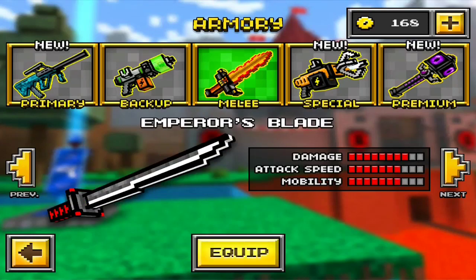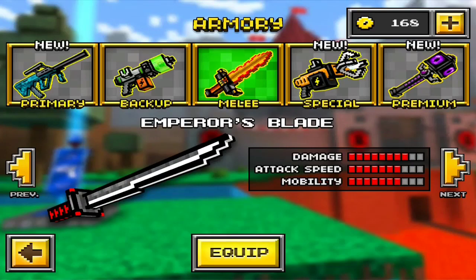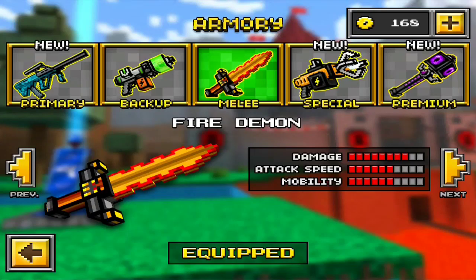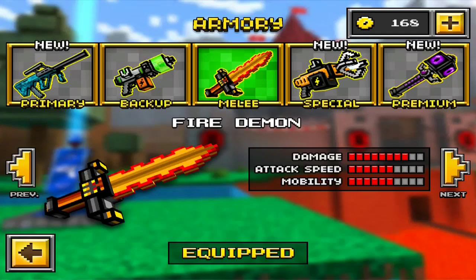Right off the bat, you see that both the damage of the Fire Demon and the Emperor's Blade are the same, and the Emperor's Blade attack speed and mobility goes up by one. The Fire Demon also costs less coins than the Emperor's Blade — you have to upgrade the Emperor's Blade three to four times to actually get it. I can't remember how many times you have to upgrade the Fire Demon, but it is cheaper.